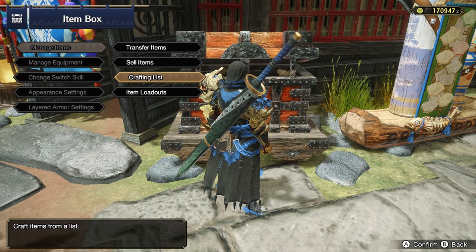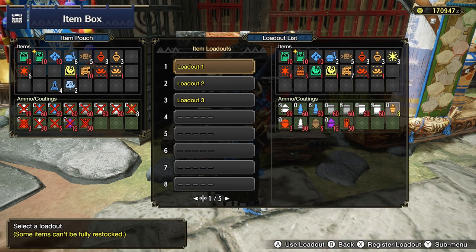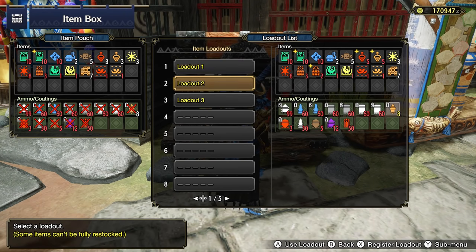Next, one of the first things you want to do in town is to make an item loadout with your preferred consumables. By simply clicking on one of your saved item loadouts, it will not only restock all your favorite items, but it will also auto deposit all that excess stuff you have on you.